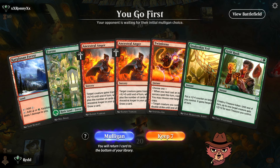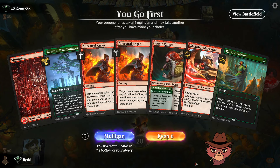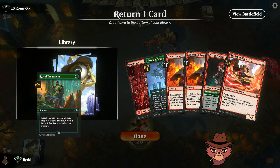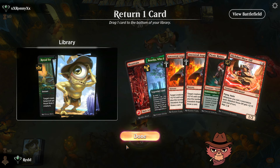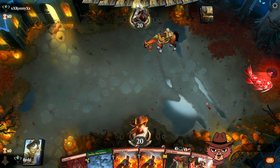No creatures in our opener and we go first — can't keep this. I like everything else, we just needed one creature or one Slick Shot Show Off. Mulliganing down to six. Royal Treatment is what we send back — feels a little bad, but I want to keep both creatures in case the opponent removes one right away. I like the double Angers though.